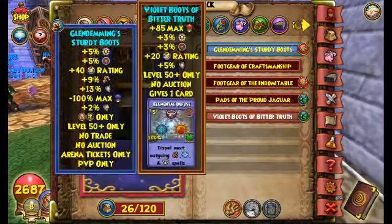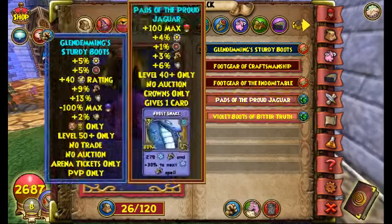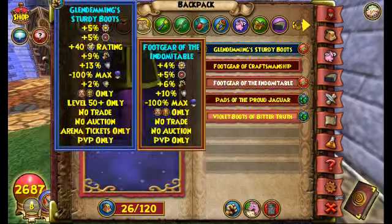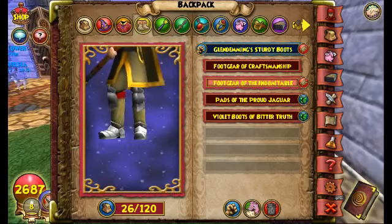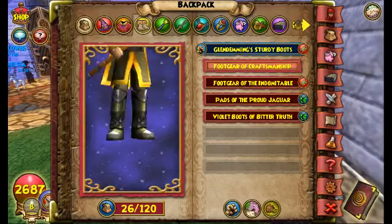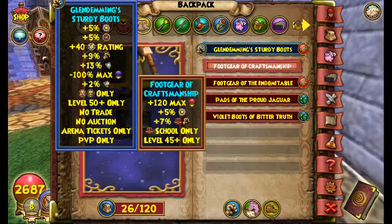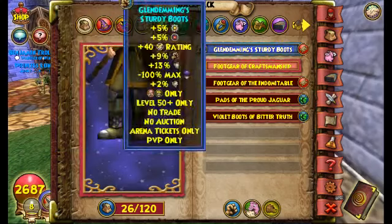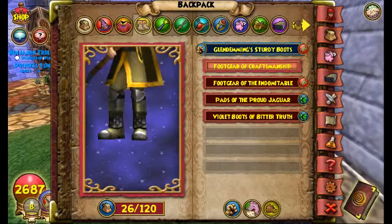I have the Warlord Boots. If you do not have those, I recommend using either Jaguar Boots or something with block — it's your choice. I had Commander Boots and didn't upgrade until I had Warlord Boots. The best damage boots you can get for level 45 Balance are the Footgear of Craftsmanship: 7 damage, 5 power pips, 120 health, which is really good. It almost gives as much damage as the Warlord Boots, so you're not losing much.